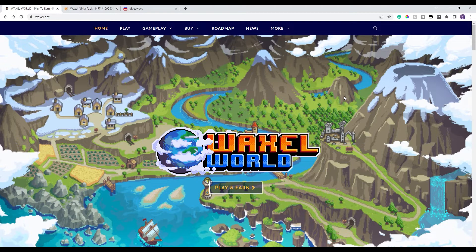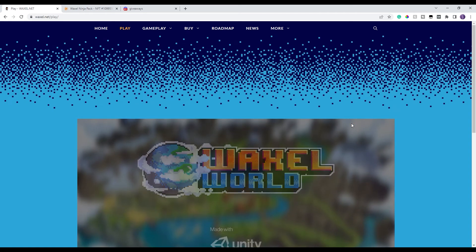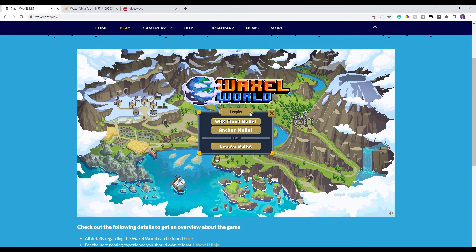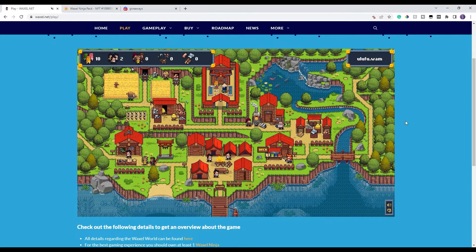To get to the game itself, go to waxel.net — there will also be a link in the description along with their Discord. Click on Play, which takes you to waxel.net/play. From there, push Start with Waxel Cloud Wallet — you can also use Anchor if you have that. I'm using my WAX wallet, and it brings you to the game screen.